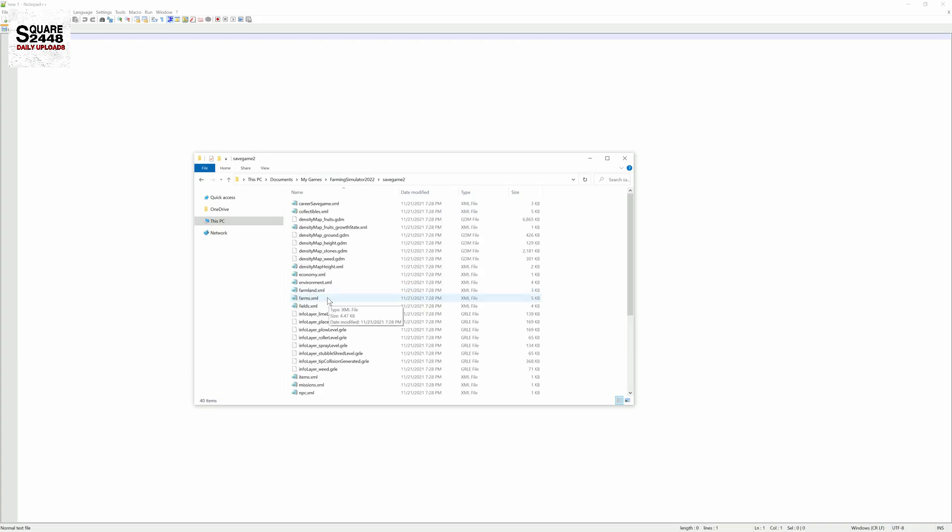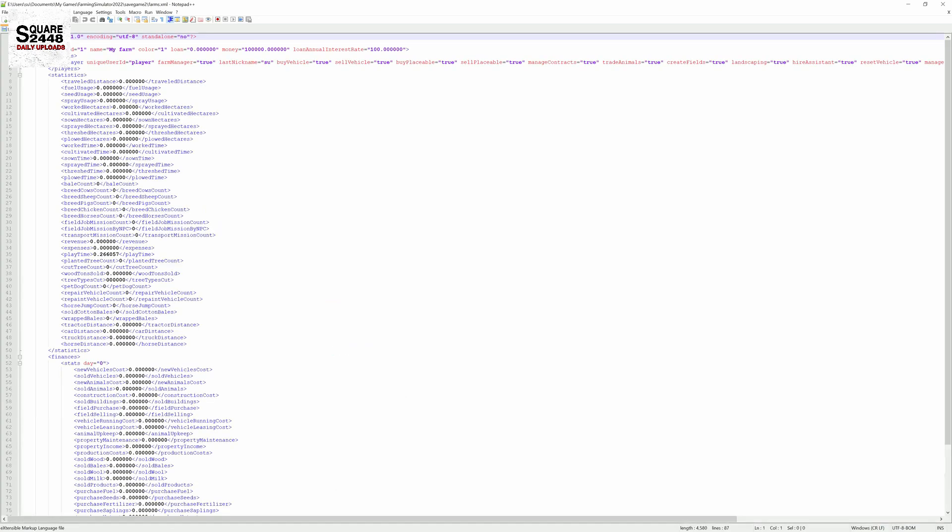You want to look for farms.xml and open it. I'm just going to be using Notepad++, and you want to look for 'money' here. You can see farm ID, my farm, and right here is the money value. You can see $100,000, so just add a few zeros to it.